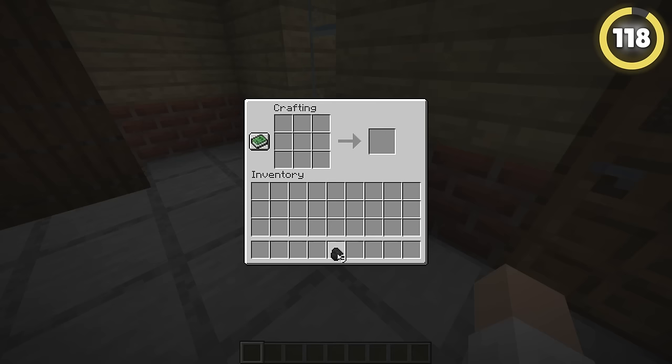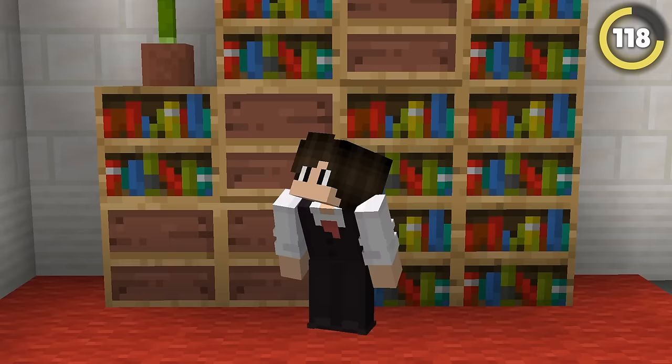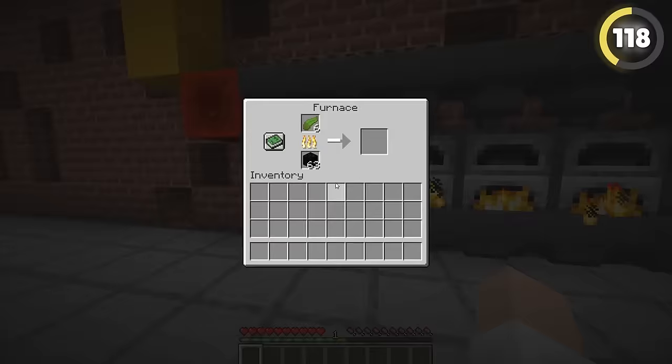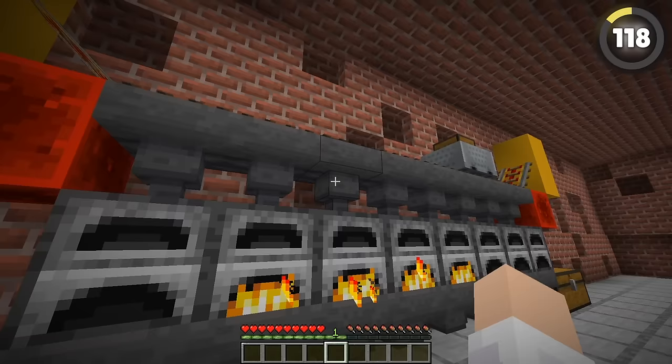Coal can smelt 8 items each, but a coal block made out of just 9 coal can smelt 80. That's one free coal per block! That means if you've got an auto-smelter setup, it's almost always worth it to use coal blocks instead, as long as you make sure that what you're smelting is divisible by 80 so you don't waste any blocks.